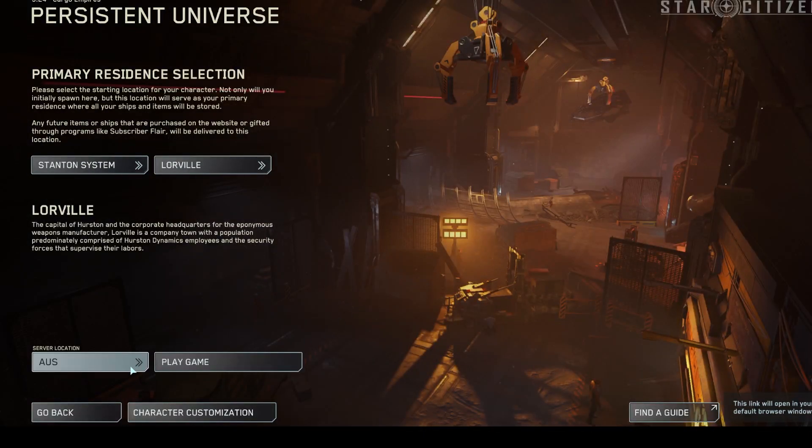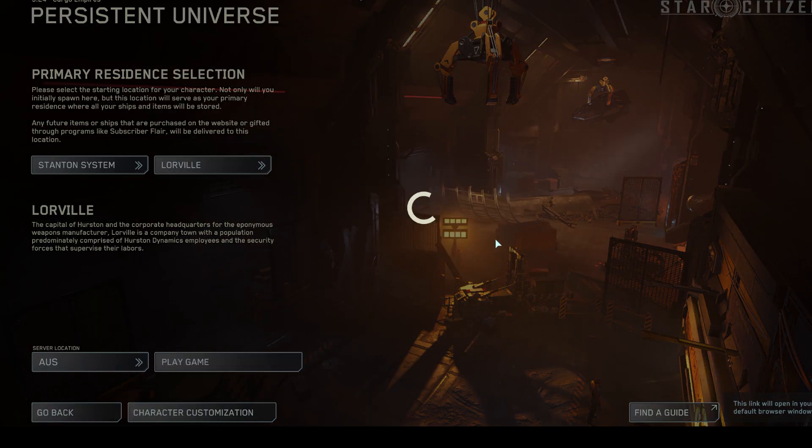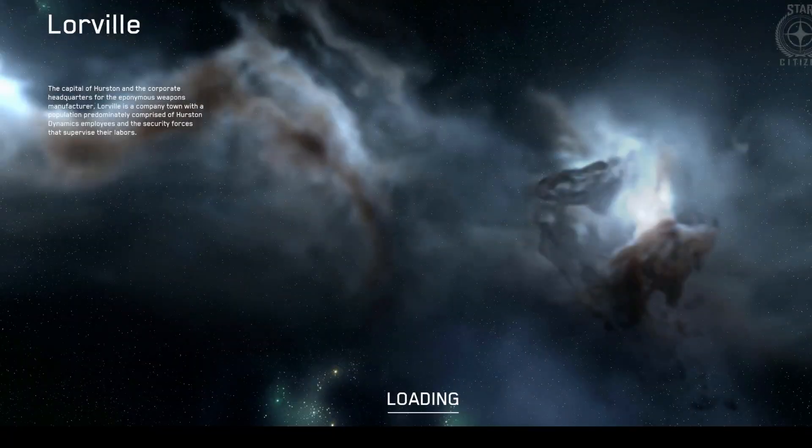I usually start on Australia servers just because of the time zone I'm in — Australia tends to be less crowded and the servers tend to be ticking a little bit higher on the times that I'm logged in, especially when I'm just trying to set things up. It just seems to have fewer issues. Although if I know I'm going to be getting into combat, I'll definitely log into US servers, because the latency is faster and the speed of light is a thing.